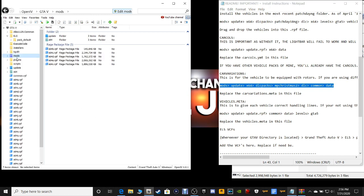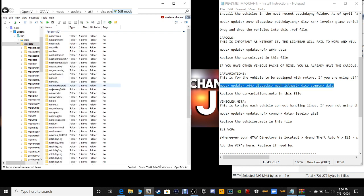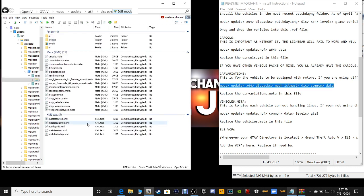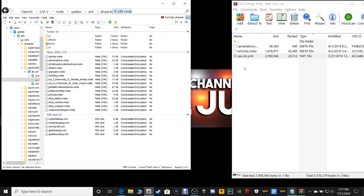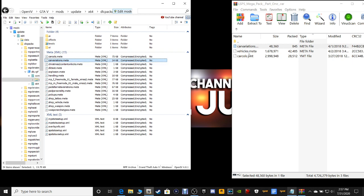Navigate to Mods, then Update, x64, DLC packs, and we've got to find the MPChristmas2 — right here is our MPChristmas2. Double click on that. DLC.RPF, Common, and Data. Let's minimize our notepad. Right here is your carvariations.meta. Grab this carvariations.meta, drag it into your OpenIV, and drop it just like that.